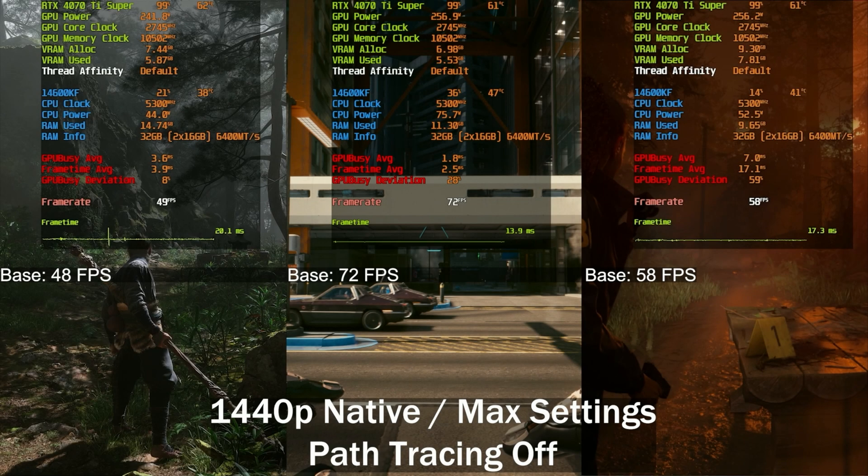Today I just wanted to see which game is actually the heaviest when it comes to path tracing, and what kind of uplifts we see once we start enabling the other settings. We've got three games here: BlackMyth Wukong on the left, Cyberpunk 2077 in the middle, and Alan Wake 2 on the right. I went to some random, quite heavy locations and started testing.